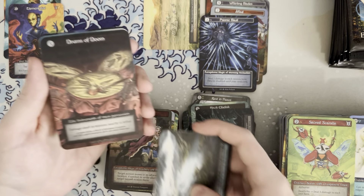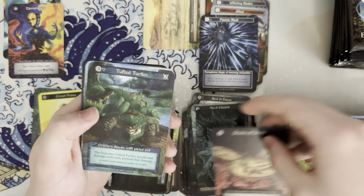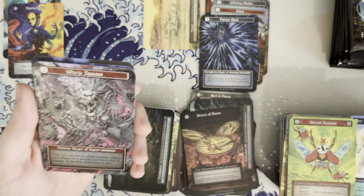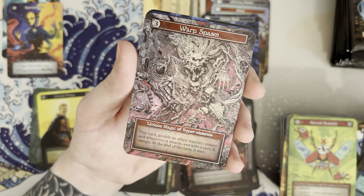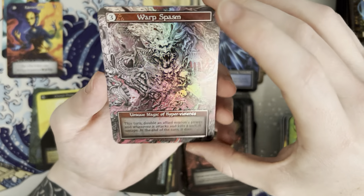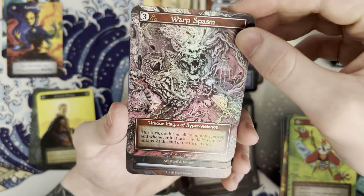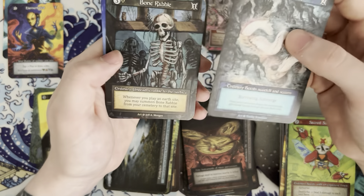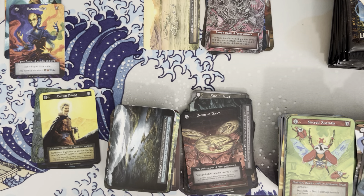I can't tell if that was a foil or not — drums of doom. Whoa, warp spasm! These foils are insane — oh my goodness, Ian Miller again with this artwork. Wow, that is something else.